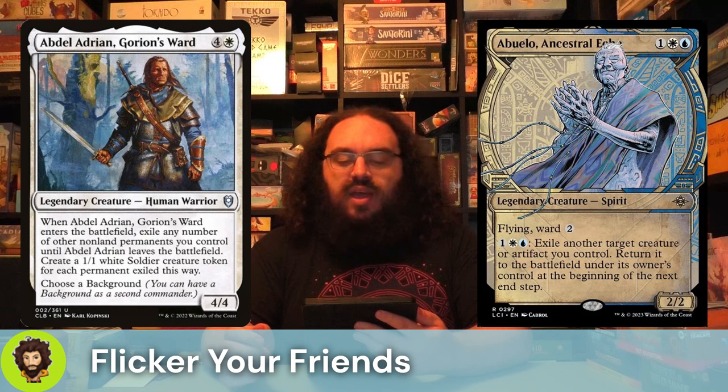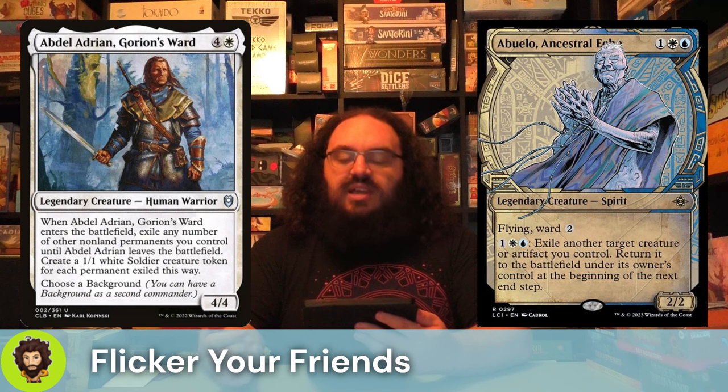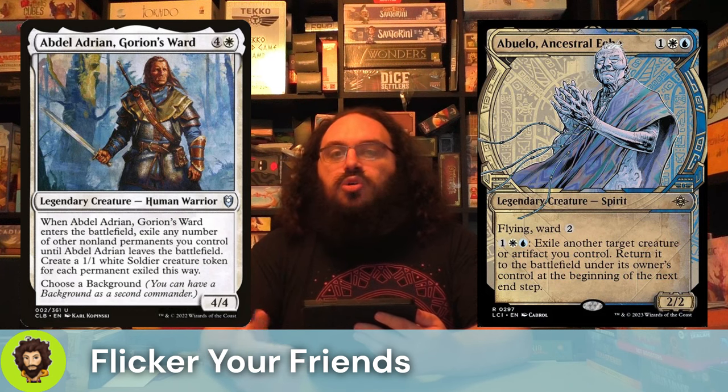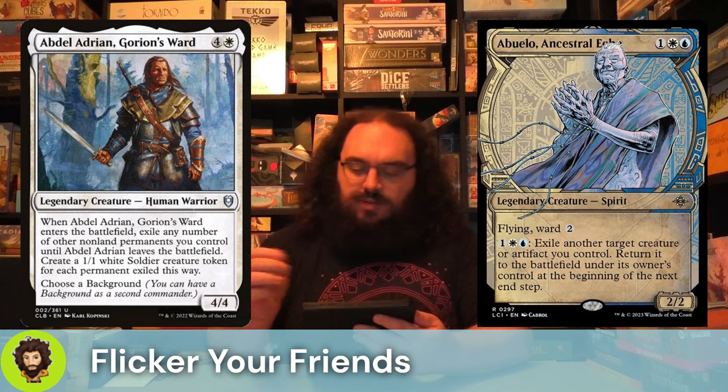Abuelo Ancestral Echo. This is a 3-cost 2/2, Flying Ward 2 — not bad stats. For 3 mana, we do get to exile a thing, flickering it effectively. It'll come back at our end step. That's a good way to save our commanders should they be targeted with removal. And when they come back, we're going to get more shards, so we're here for it.